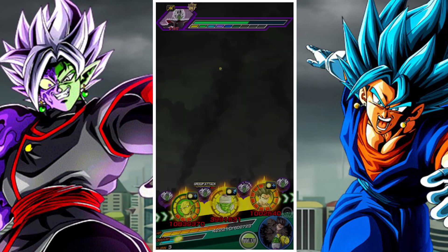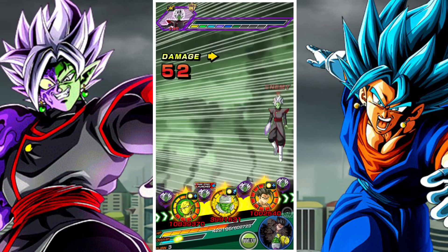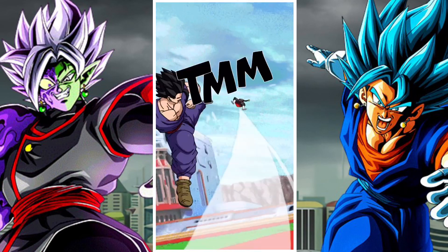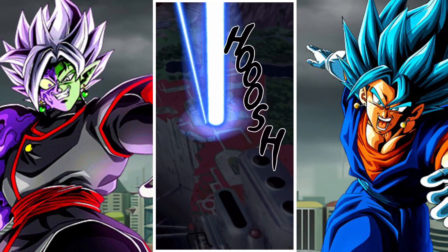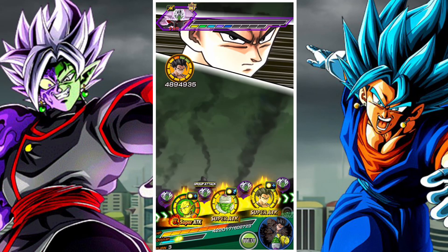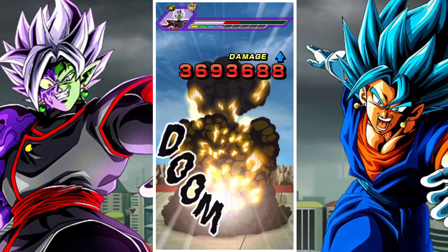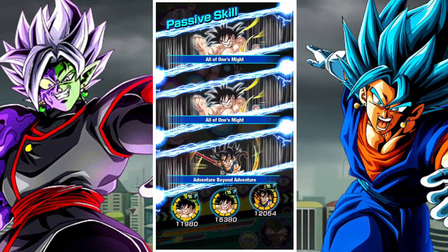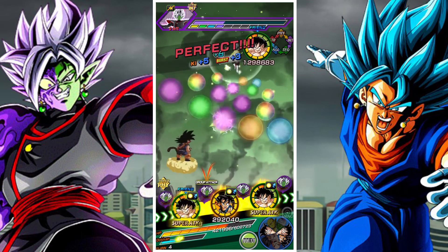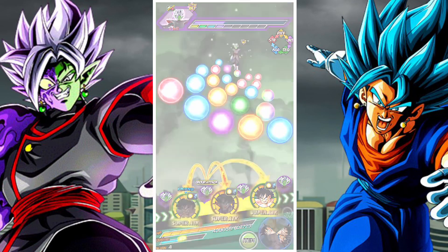Kid Goku is great — he gains damage reduction and crit per orb, and he's also a floating support that creates rainbow orbs, which is very solid. He doesn't support a lot of units on our category, but he does a really good job of elevating the team and does some pretty good damage himself. The Ultimate Gohan is quite crucial, so you need a very high volume damage unit to replace him. INT Debinking Piccolo is also a fine unit — they need to have attacks effective against all types or be physical typing.